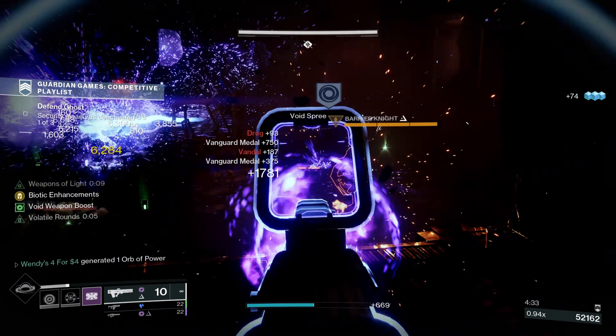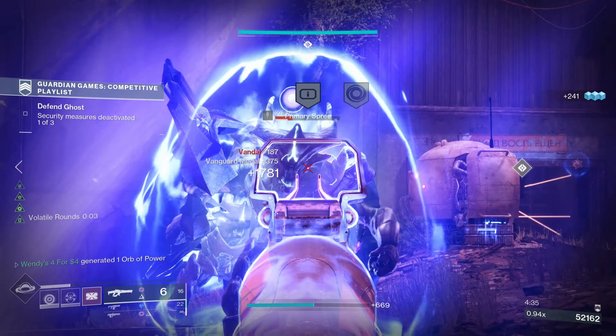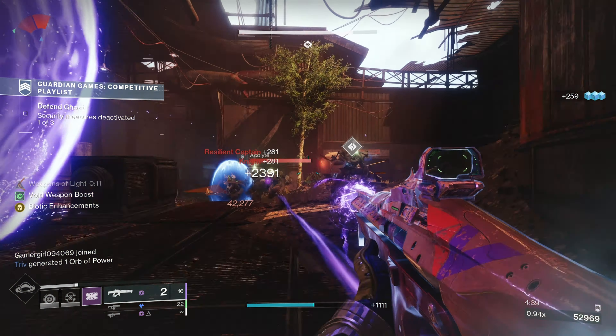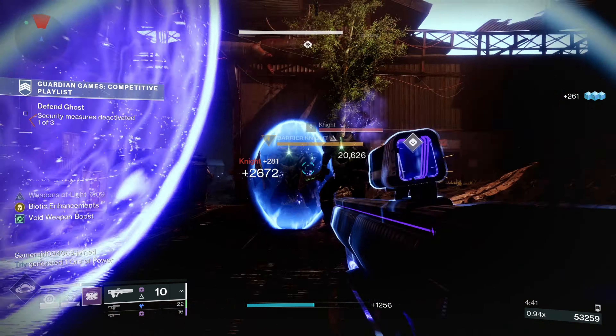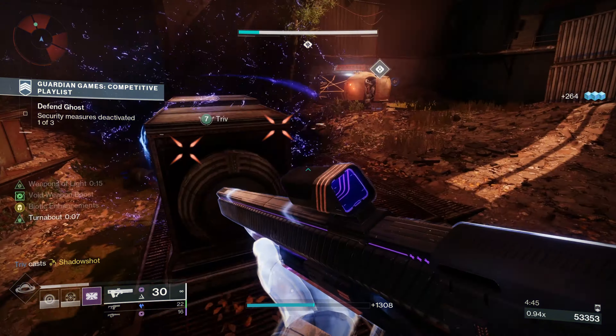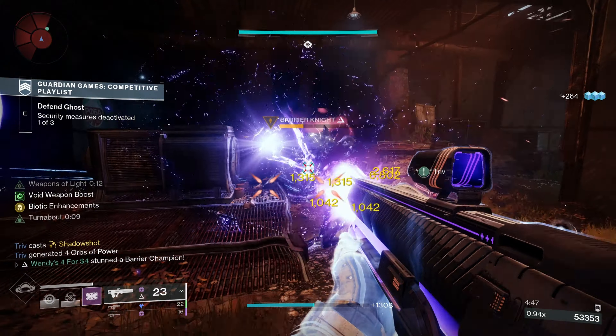The Graviton Lance is a void two-round burst pulse rifle that acts more like a scout, with its two shots firing nearly at the same time. It has the base perks Hammerforged Rifling, Accurized Rounds, and Fitted Stock. For the intrinsic perk we have Black Hole, in which the second shot of the burst rips a hole through space and time with no fall off but less damage.